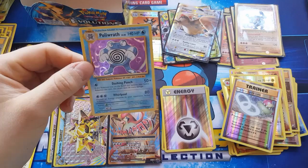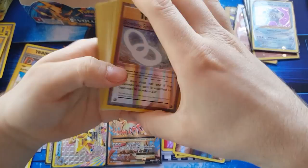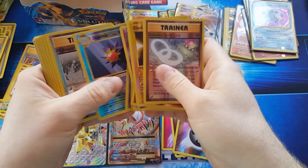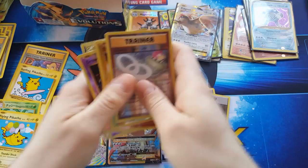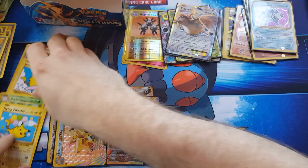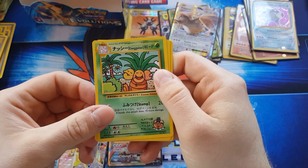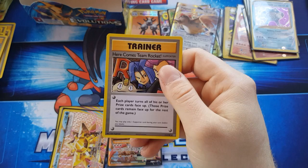It's not the best box I've opened but the pulls are still pretty good. So let me recap — these were all the reverse holo cards, and the reverse energies. Okay, secret rares: Flying Pikachu, Exeggutor, Surfing Pikachu, and here comes Team Rocket.